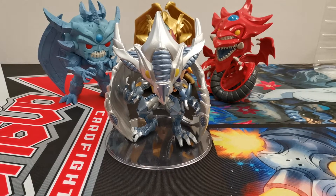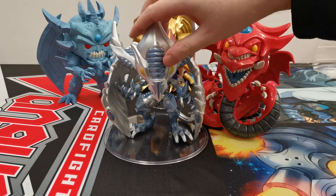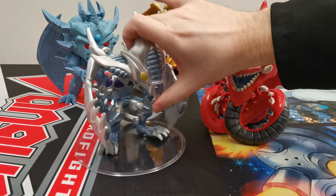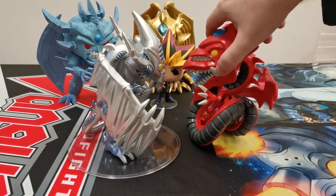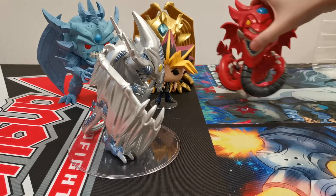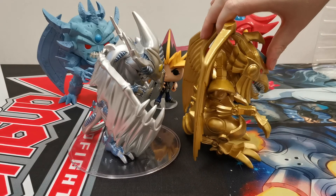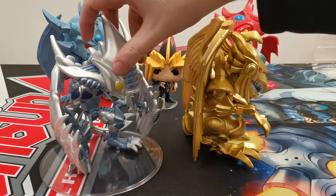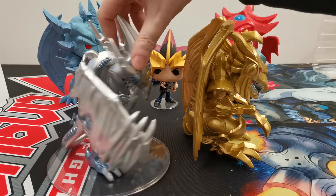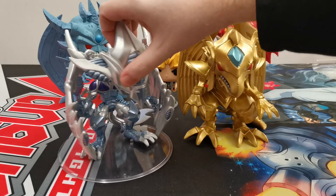Even though Stardust Dragon comes in a giant box, he's not ginormous. Slifer's actually really, really big, and Stardust Dragon is just a tiny little bit taller than him. He's not a chonky boy. There's so much detail that goes into both Slifer and Stardust Dragon. Whereas if we compare this to Ra — you can actually see that Ra is quite a bit chonkier than Stardust Dragon. But Stardust Dragon is very, very solid. Stardust Dragon is more crouched down a bit — that's what takes away from a bit of his size. If you imagine it fully stretched out, it would be quite a bit larger.